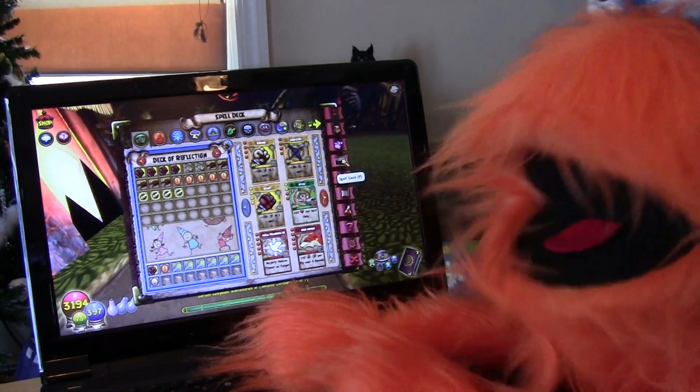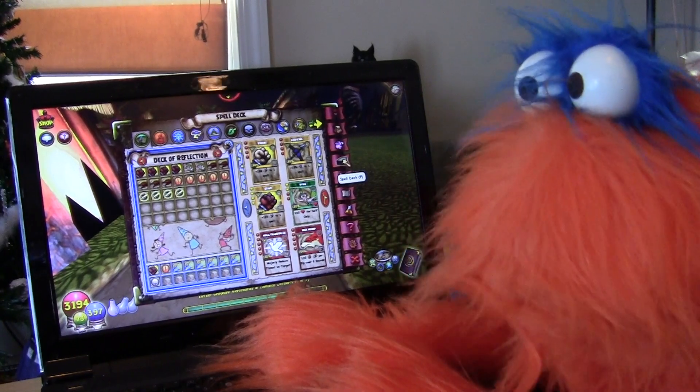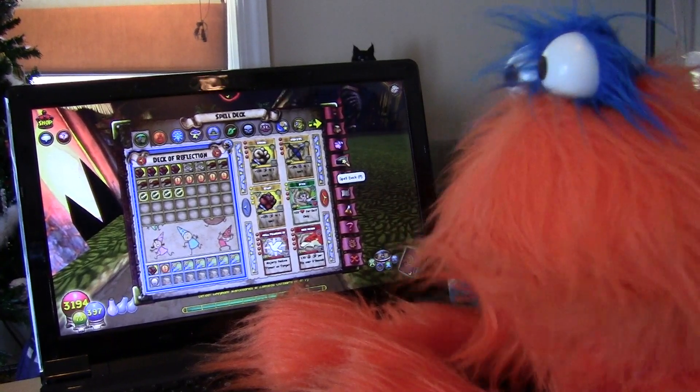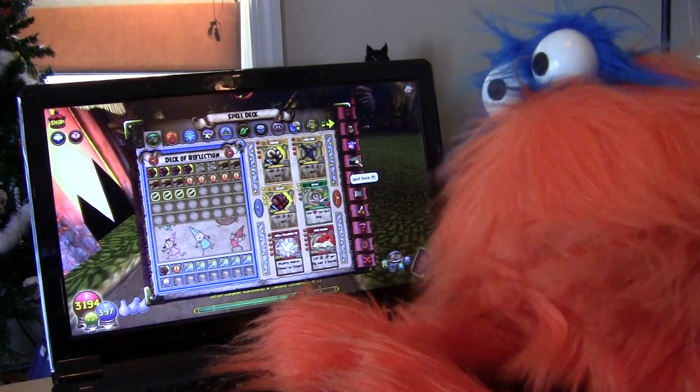Hi everybody! This is Ditto, and we are in Zumunda. Ditto has been spending most of the morning fighting Greyhorns. Greyhorn mercenaries are needed for this quest to Darman, and I am down to almost the last one to defeat.